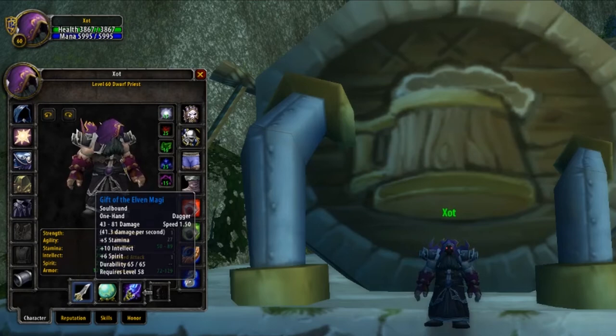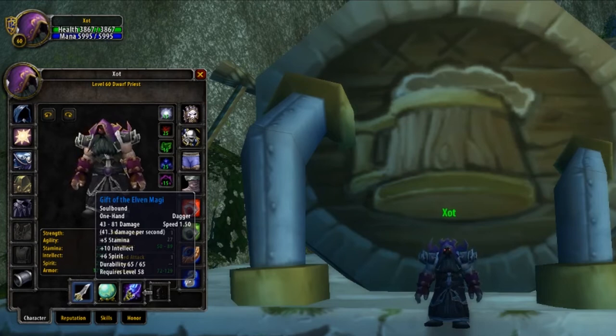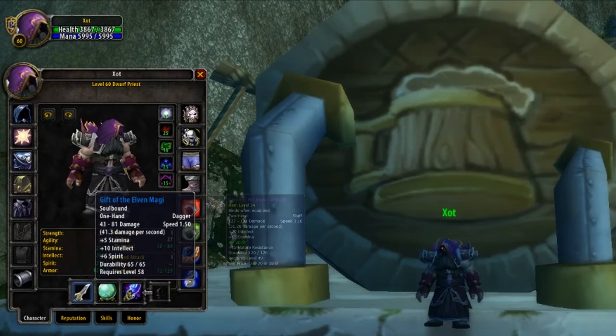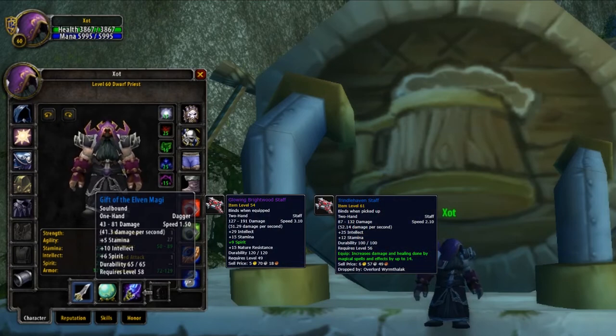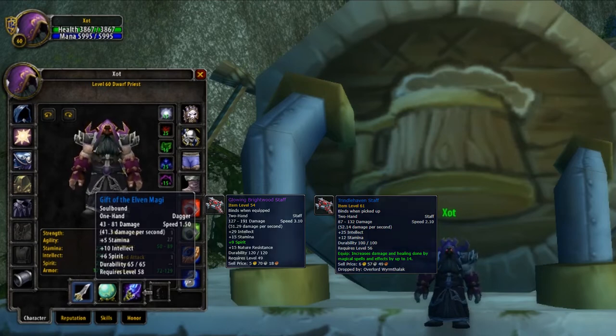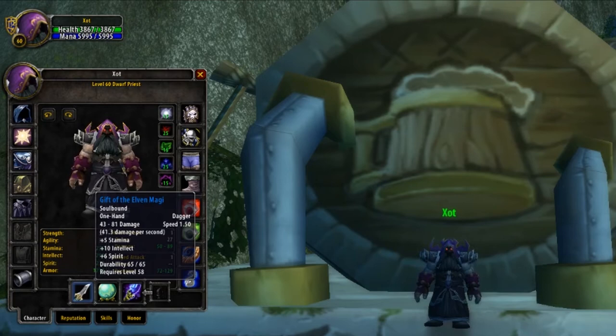Moving on, weapon is up next, and for this you should aim to get the Gift of the Alvin Magi, providing you with 10 intellect, 5 stamina, and 6 spirit — very good base stats. It drops from the final boss in the living side of Stratholme, which is of course Balsamer. Now, there are better weapons out there — a few examples are the Glowing Brightwood Staff or even the Tyndall Haven Staff. But the issue with two-handed staffs is that due to the power of certain off-hands, a one-handed weapon paired with an off-hand is going to be much more desirable. But if you do want to constantly be swapping weapons, by all means pick up a staff.